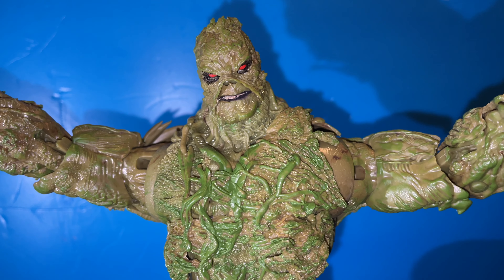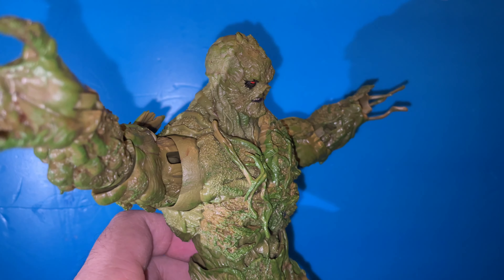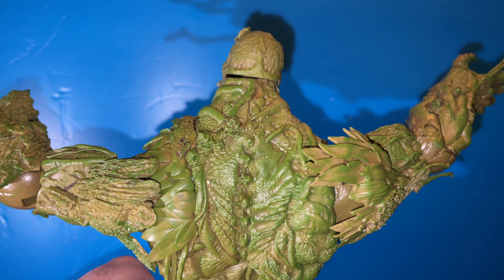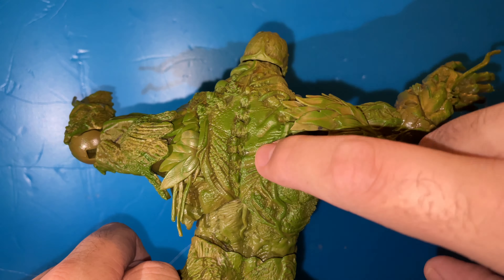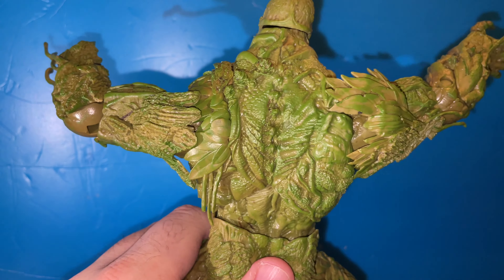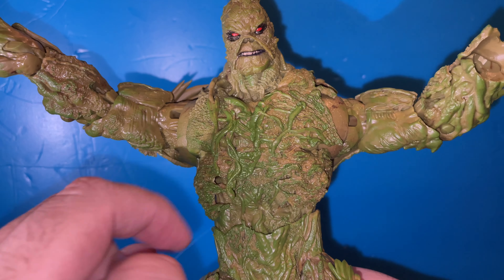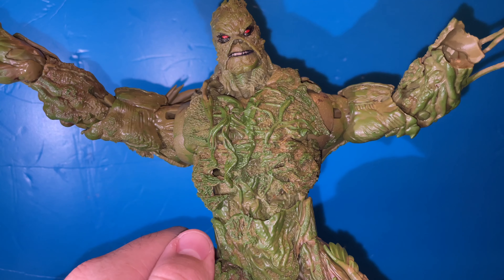The face looks freaking terrifying — if you were to see this thing walking in a swamp you would be absolutely terrified. Here's how it looks on the side, and here's the back — absolutely amazing, with small little details going all around. You've got roses, bark from the tree, leaves — just so freaking dope — roots going all around. Insane detail on this figure.